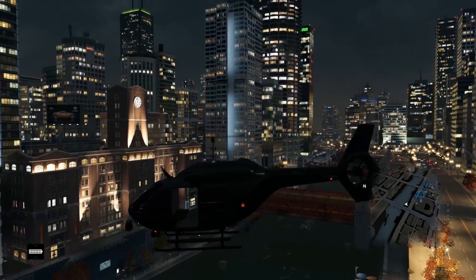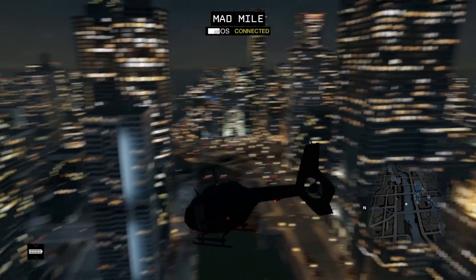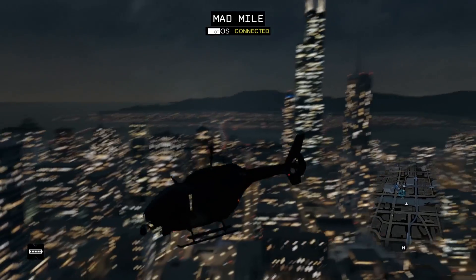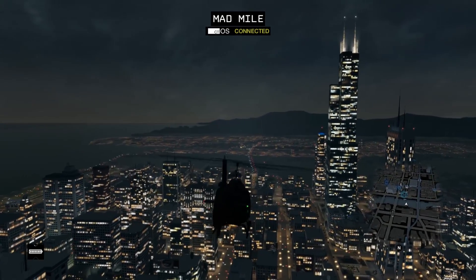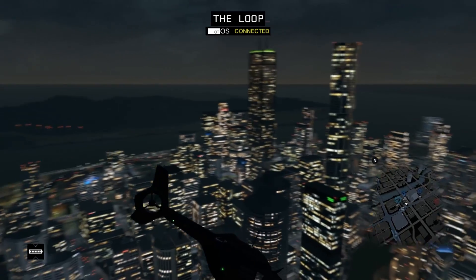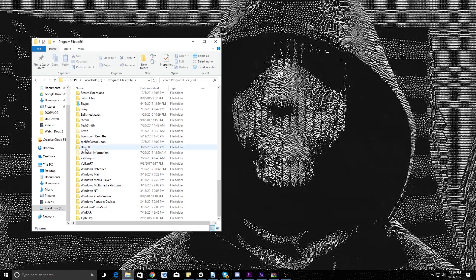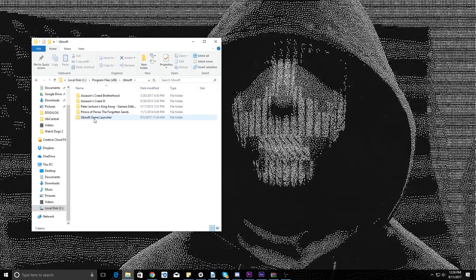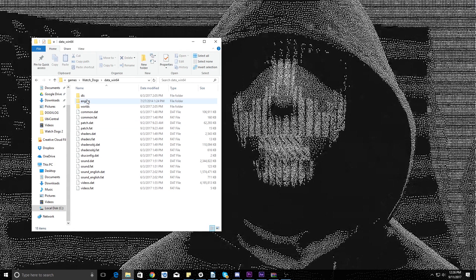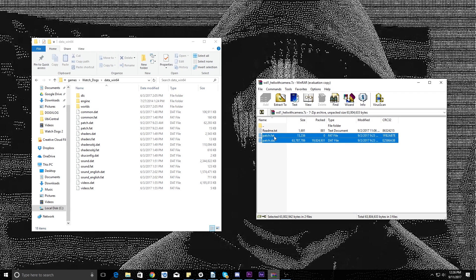So to install this mod, you will need to go in the description down below and download the files. Keep in mind, you will need to install WinRAR or another similar program to open up the zip file. After that's all done, you will need to find the Watch Dogs game folder. For me personally, it's in Program Files x86, Ubisoft, Ubisoft Game Launcher, Games, Watch Dogs, and Datawin64. By the way, I'll have the whole tutorial in the description, so if I'm going too fast, be sure to check out the steps below.